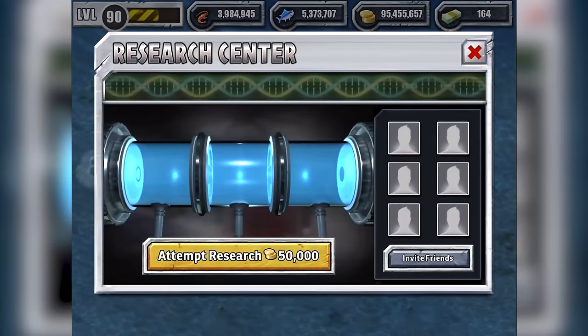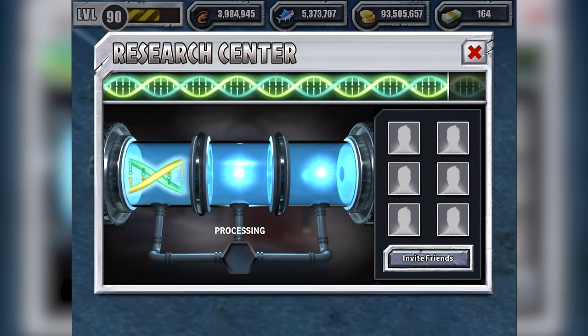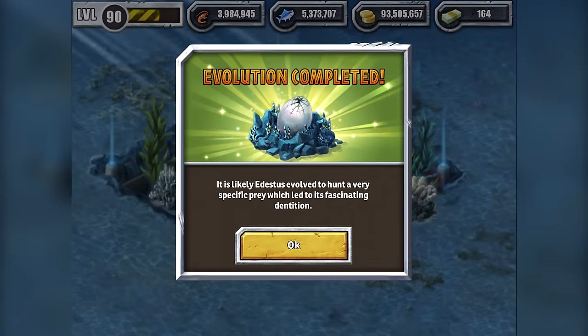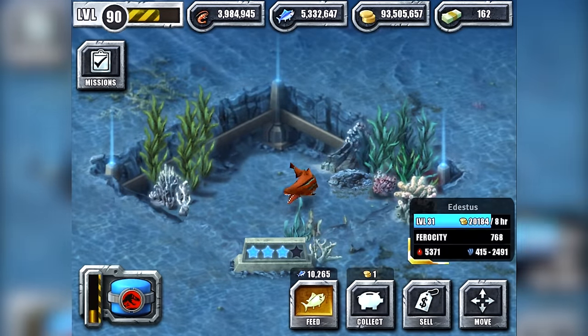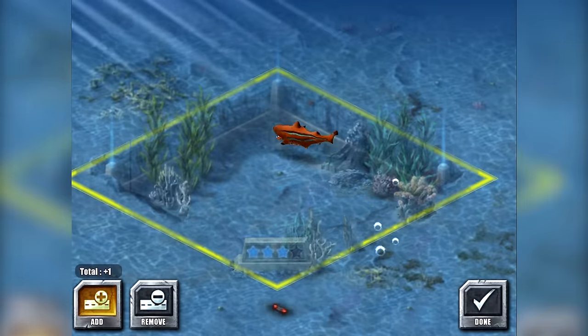Let's level it up one last time and see what it can do. Come on, do it, you can do it. And the final one — this likely used to evolve to hunt a very specific prey, which led to its fascinating dentition. So what the hell — did it just attack everything? Did it have special prey? So is it going to be even more orange? Oh, it's beautiful. Orange. It's beautiful.